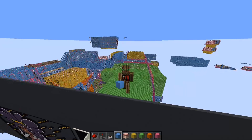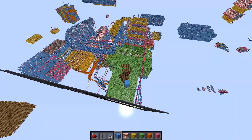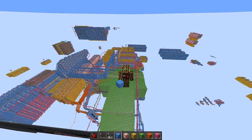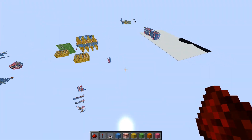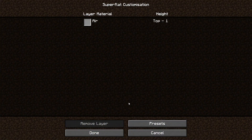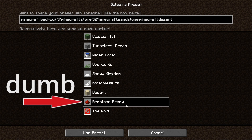How do I set up my redstone world? I build everything in my single player redstone world, which I have set up in a very specific way. I use a void world, which gives me the maximum amount of space for my redstone creations. I used to use the basic sandstone world, but I found that the sandstone would often get in the way for larger redstone creations.